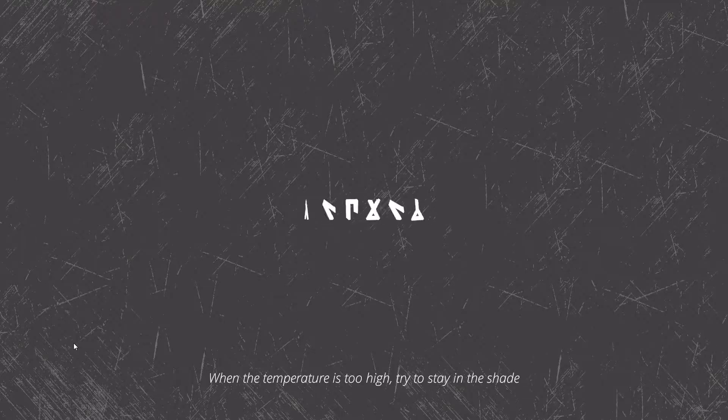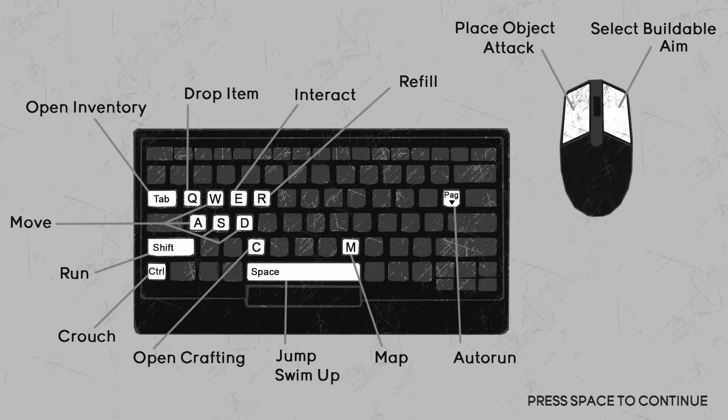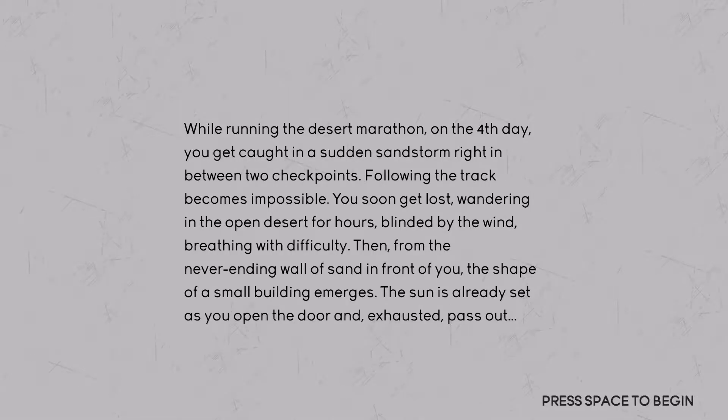Let's try a new game. When the temperature is too high, try to stay in the shade — so there's a big emphasis on staying out of the sun in the desert. Controls: WASD to move, Shift to run, Ctrl to crouch, Q to drop, E to interact, R to refill. The story: whilst running a desert marathon on the fourth day, you get caught in a sandstorm. You get lost wandering for hours, then a small building emerges from the sand. The sun sets as you open the door and pass out.